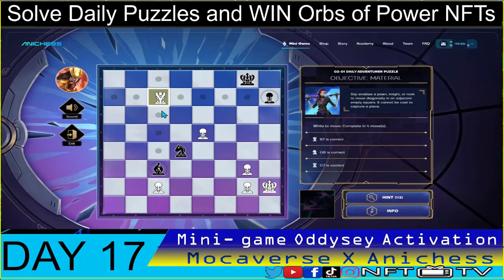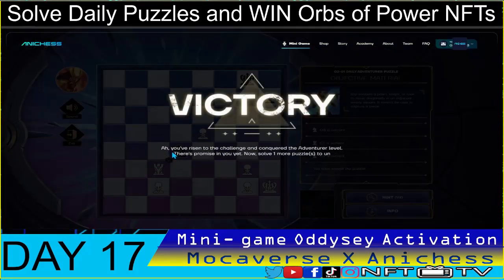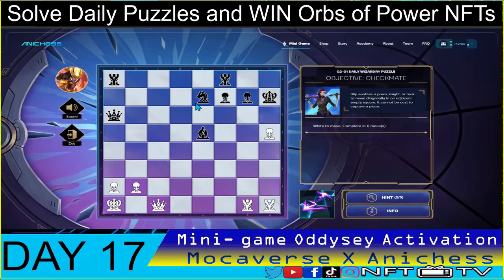That is the material objective — we achieved material advantage. From three versus two, now it's one to one. That's our adventure puzzle. Moving on to the wizardry level: the objective is checkmate using the sleep spell in six moves, white to move. For 17 days of doing this mini game, this is the first time we have six moves — it's kind of hard.